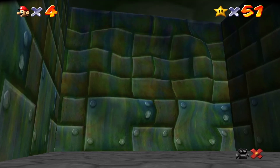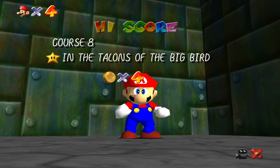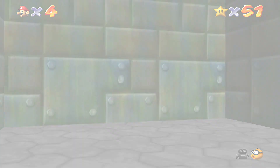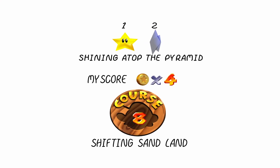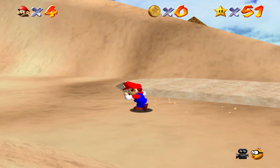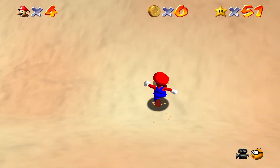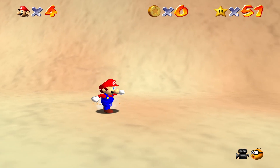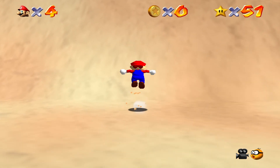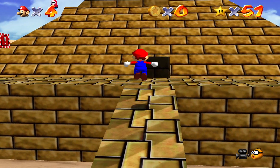I'm recording this very early in the morning, so I might just be waking up a bit. At least this next star — Shining Atop the Pyramid — is going to be the shortest and easiest star in the level, one of the shortest in the entire game. You're actually supposed to go all the way around the level, but this is the speedrun strategy.